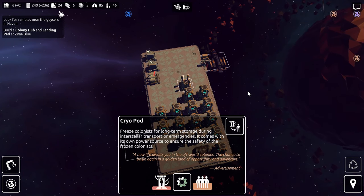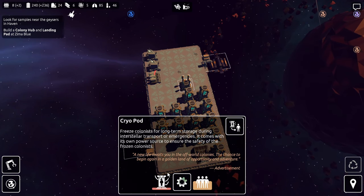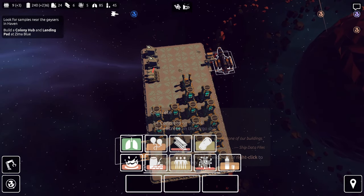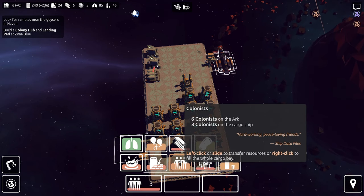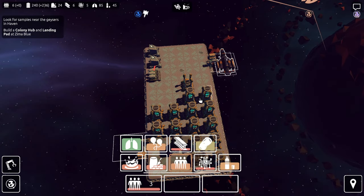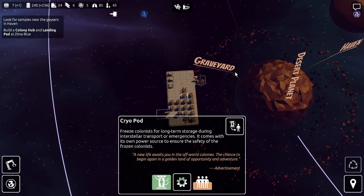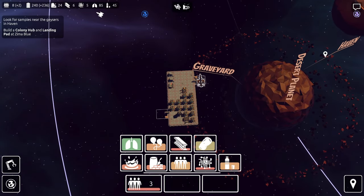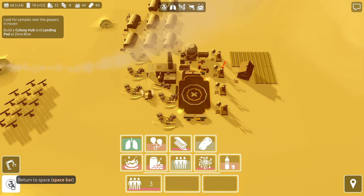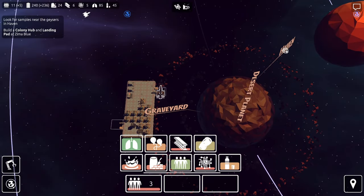We'll empty out this cryopod — we only have one more person. Let's get that started. One, two, three — we've got some in there. I'll start another cryopod melting, then we'll head down to Haven and pick up our food and our silicon. I need to send the ship down — I don't think I clicked it.